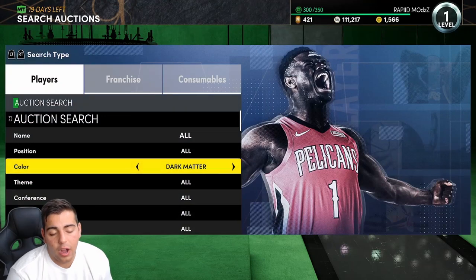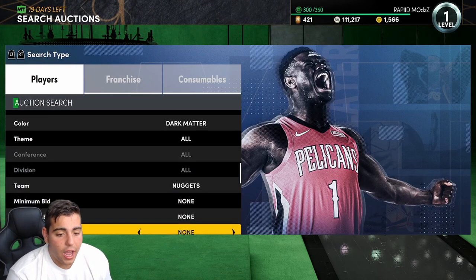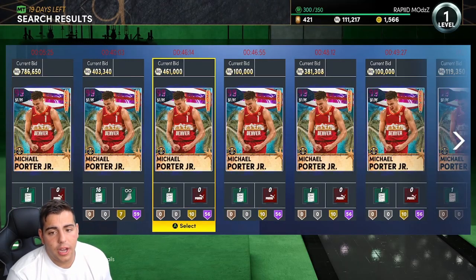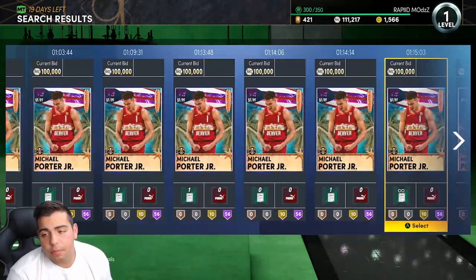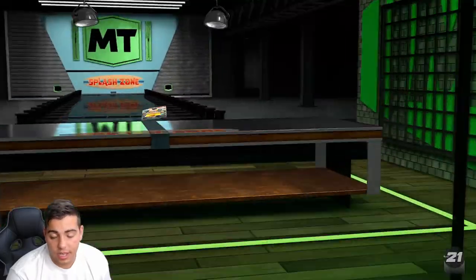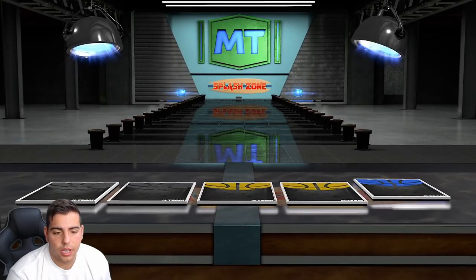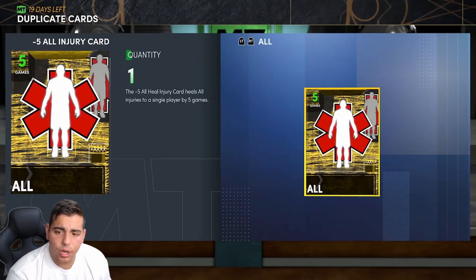First off, one snipe filter I'm thinking of right now is honestly just Nuggets Dark Matter. This filter might be good if they ever drop a Jokic, but right now MPJ — if you snipe out MPJ, you're going to make a lot of MT. He's running around 700K. Personally, I find that kind of insane. We're going to pull a Dark Matter right here — just kidding, we actually got a Sapphire, so that's an L. But I did pull Invincible Dark Rose, which was cool.